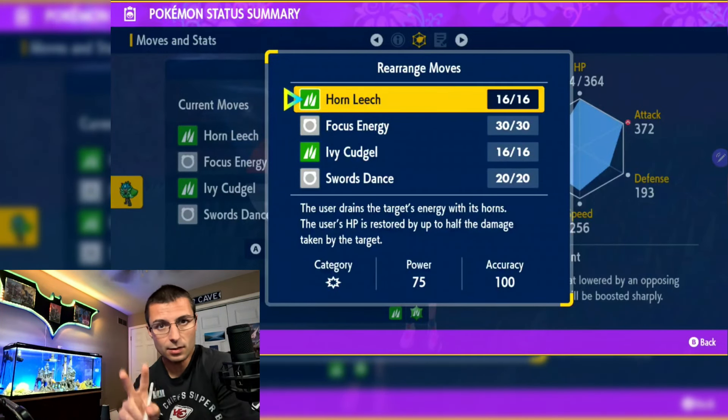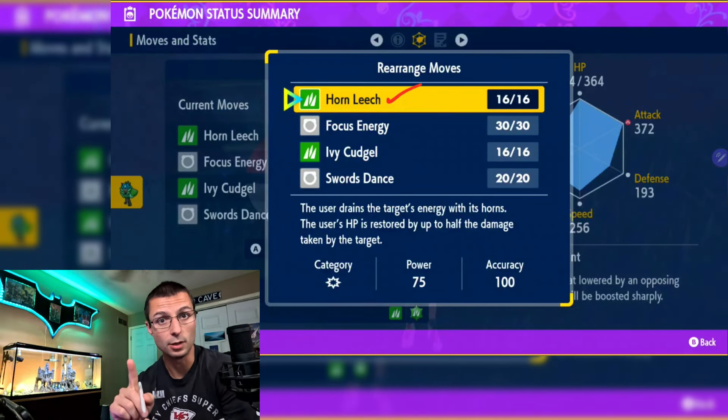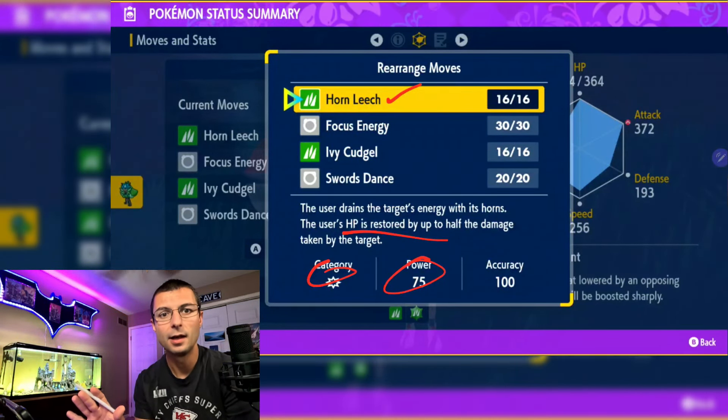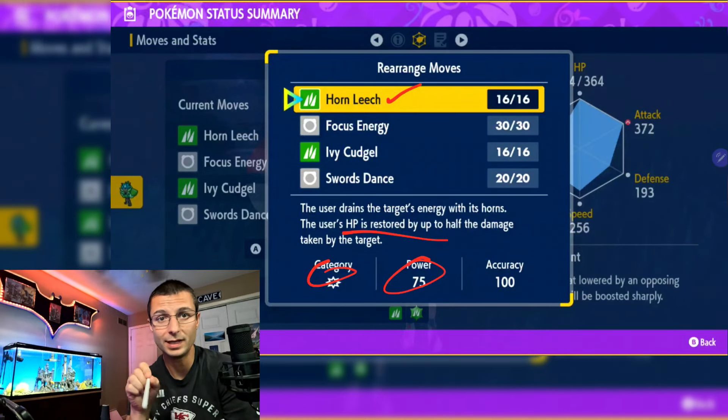Here's what you're going to run. The two different scenarios both use Horn Leech with the Metronome. Horn Leech is great — 75 base damage, it's physical, and it restores your HP, which is really valuable in a seven-star raid.